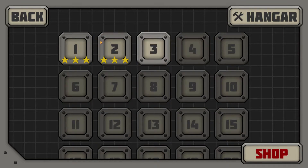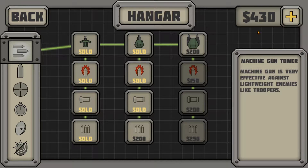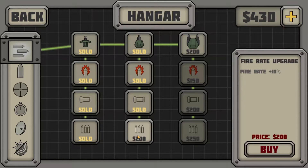So last time we beat level 1 and level 2, both 3 stars. So what we're going to go ahead and do is use some of that hard earned money to buy some upgrades. We can upgrade this here — 10% extra fire rate — we can buy that. We've got $200.30 left. Let's go ahead and buy a Mark III, the MG III.